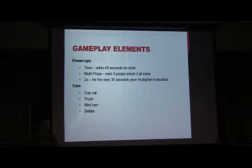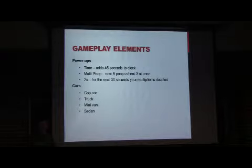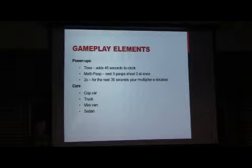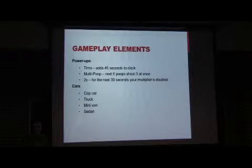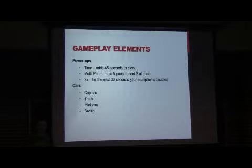The two main elements of gameplay are the cars and the power-ups. In terms of power-ups, we have a 45-second extra on the clock, a multi-poop power-up where for the next five times you poop you shoot three out, and a score multiplier that lasts 30 seconds. For cars, we have the cop car, truck, minivan, and sedan — increasing in spawn probability but decreasing in point value. Cop cars are pretty rare and give a lot of extra multiplier points, whereas sedans are pretty common and give the base amount of points.